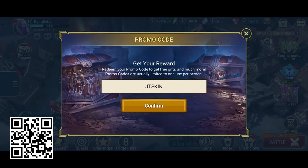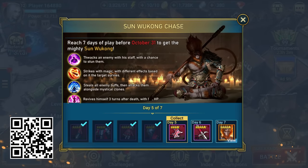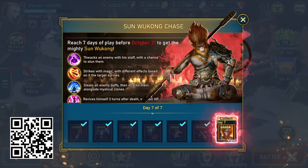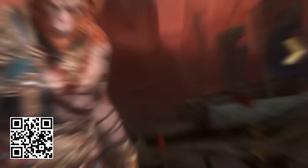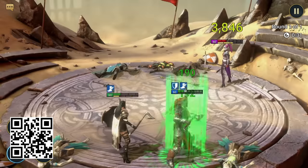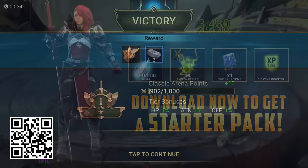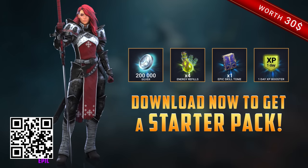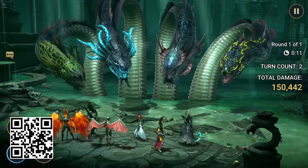If you use the promo code JTSKIN, that'll get you a free epic champion, Stagnite, along with the skin designed by JonTron. They've also added a new champion, Sun Wukong, who's based on the Monkey King from Chinese mythology. You can get him for free — all you need to do is log in on seven different days between now and October 23rd. If this sounds interesting to you, use my link in the description or scan my QR code to get free bonuses. These include an epic champion Talia, energy refills, a skill tome, and an XP booster. Thanks again to Raid for sponsoring this video, and let's get back to it.